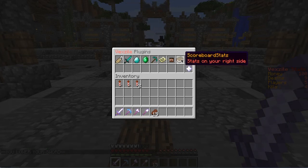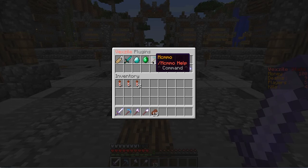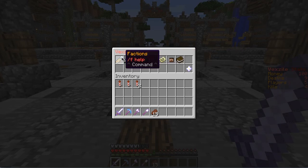I'm just going to show you guys the server plugins right now. There's scoreboard stats, which is the stats I showed you. There's player heads, so when you kill someone you get their head. The world border is just how big the world is. MCMMO, which most of you would know. There's lottery, where you buy tickets and you might win. There's auctions, where you can auction stuff globally so people can buy what you're selling. There's damage indicators, which shows how much damage you're doing to whatever you're attacking. And there's factions.